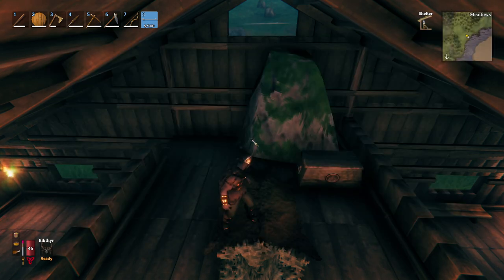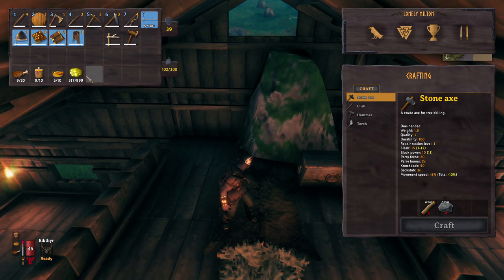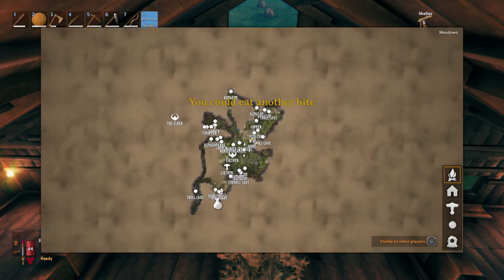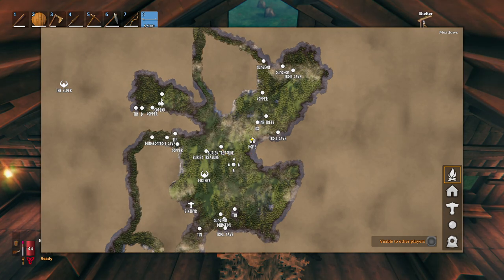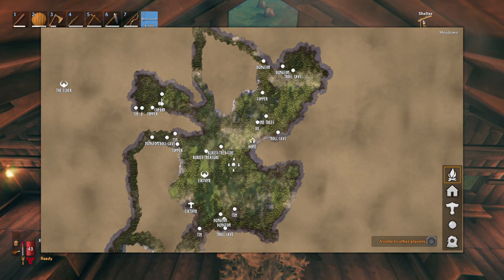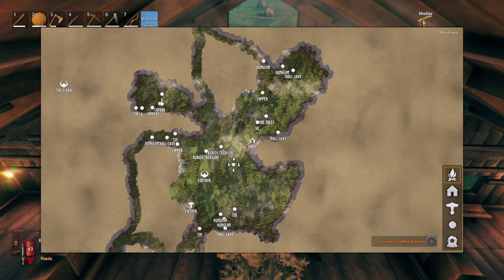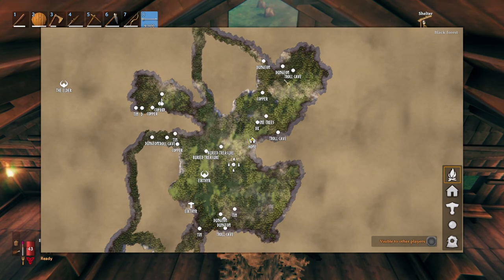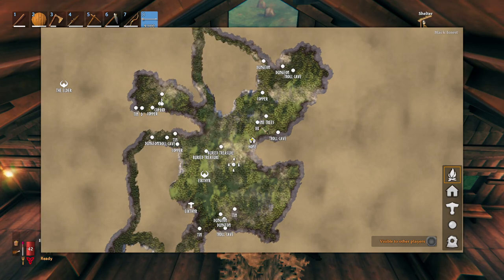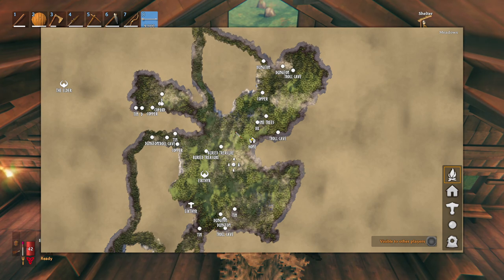Looking at my inventory, you can see gold coins. To buy stuff from Haldor you need gold coins. You can get them by killing trolls — trolls always drop gold coins along with their troll skin, and they're a 100% guaranteed source. There are also buried treasure sites, which look like grave sites with skeletal remains and a chest, as well as dungeons like burial chambers, troll caves, and sunken crypts in the swamp.